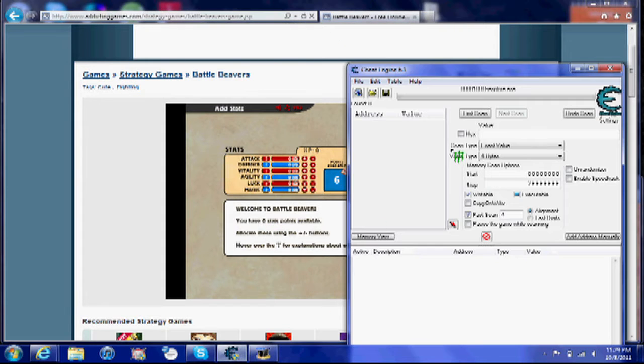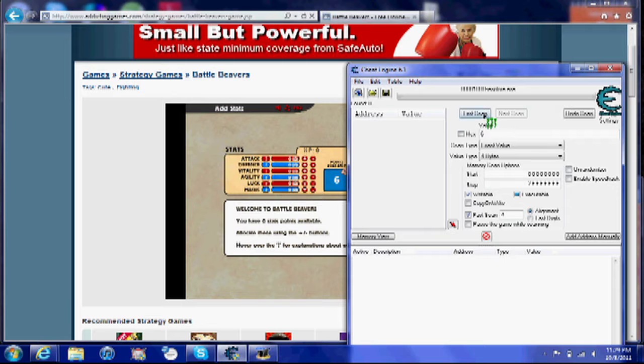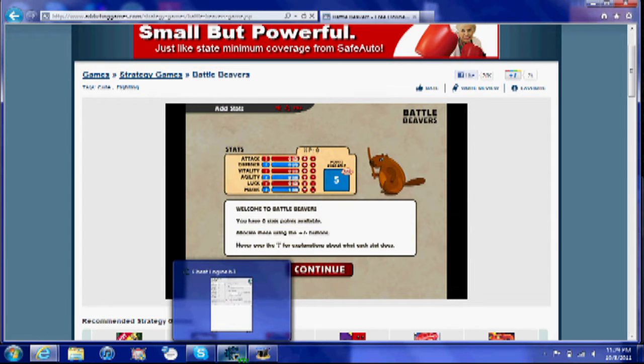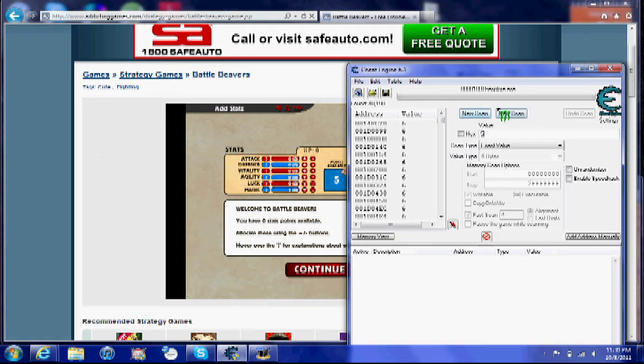So go to Cheat Engine, type in six, and press first scan. Then you're going to want to spend one of them. Now you have five, so go to Cheat Engine again, type in five, and press next scan.